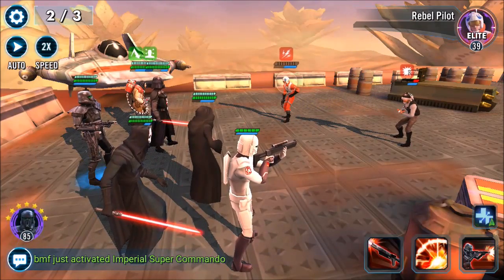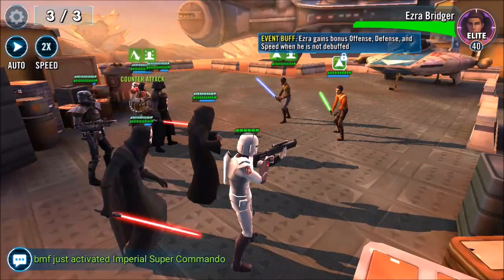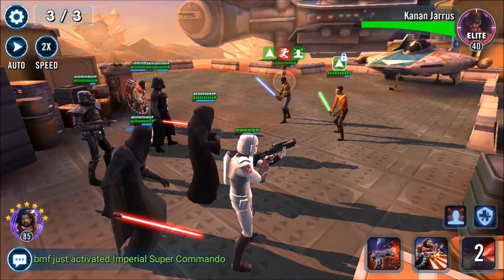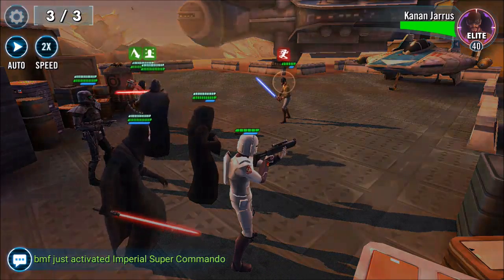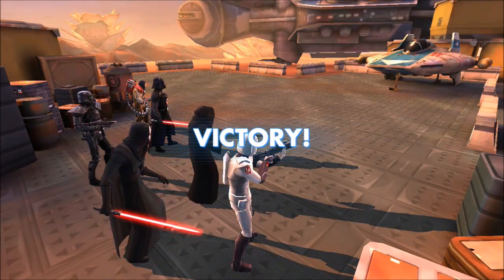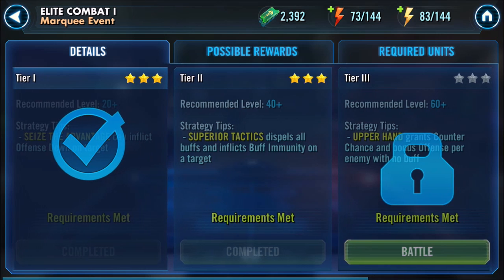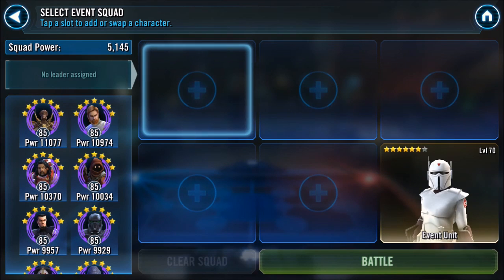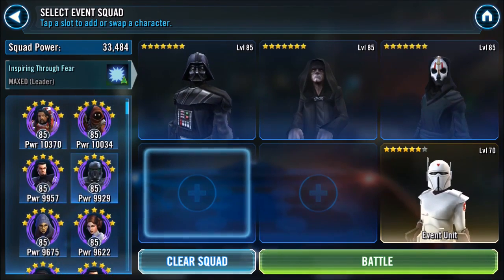His basic doesn't deal that much damage — under 4,000 — but his special does a bit more. In terms of Offense Down on basics, a couple of other characters can do it: Hoth Rebel Soldier, IG-100 Magnaguard, Jawa Scavenger with a crit, and K2-SO. However, none of those are Empire characters, so Offense Down on his basic is a nice debuff addition to an Empire team's arsenal.